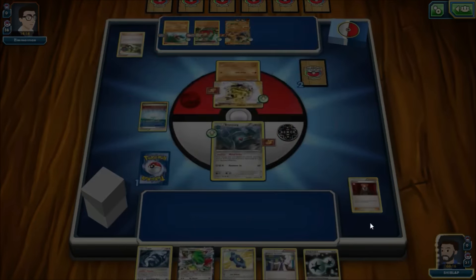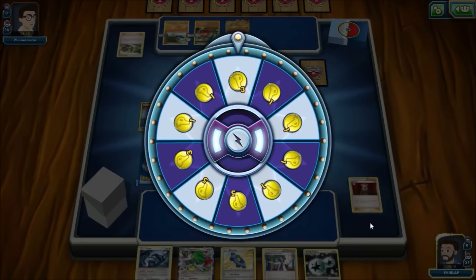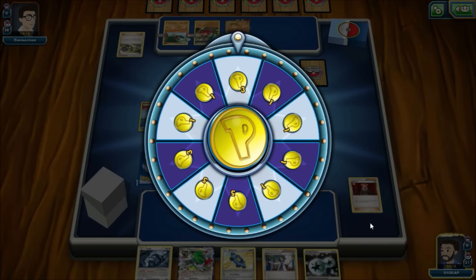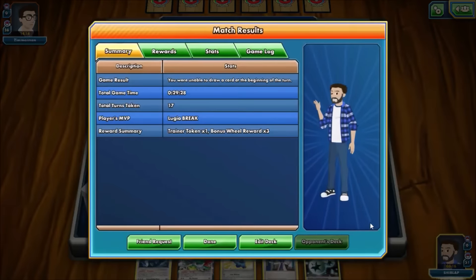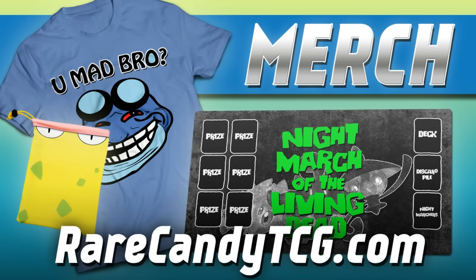We might have run our opponent out of energy, and if they don't have a Versus Seeker for an AZ we actually might win — but our opponent has their own N which lets them shuffle their hand back in. Because of this we'll actually deck out before they do, so it's inevitable at this point. It's crazy how close we were to pulling out a win. There is the last card of the deck — all our opponent has to do is draw, pass, and they win. Unfortunately we lost by deck out. Congrats to our opponent — that was a really good game. That Parallel City really messed us up, making our board very clunky. Anyways guys, the deck is still pretty decent — feel free to try it out. Like and subscribe, check out our merch at rarecandytcg.com, and we'll see you for the next one.